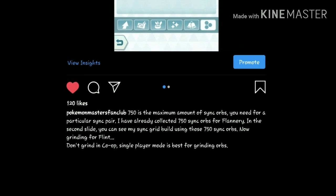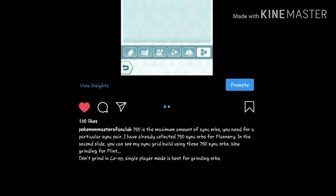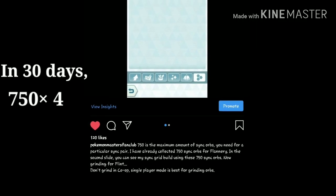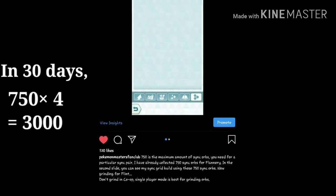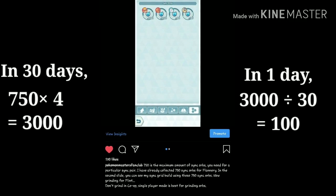If you guys have seen this post on Instagram, you know that the maximum amount of sink orbs required for any sink pair is 750. Now we get 4 sink pairs every month, so we need to collect 750 multiplied by 4, which equals 3000 sink orbs in 30 days.